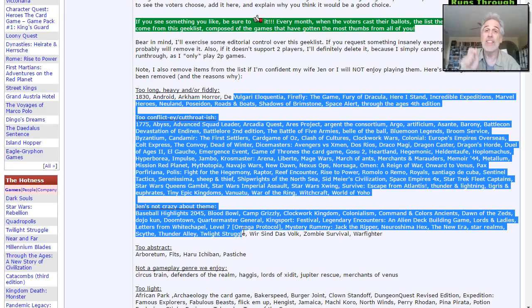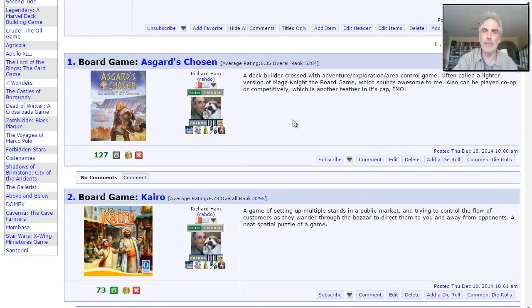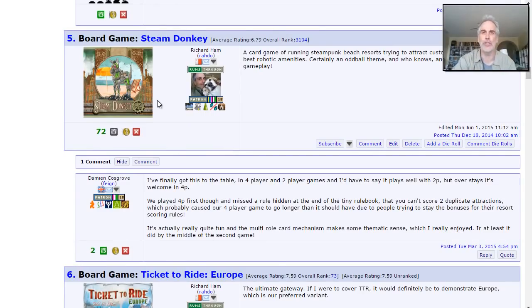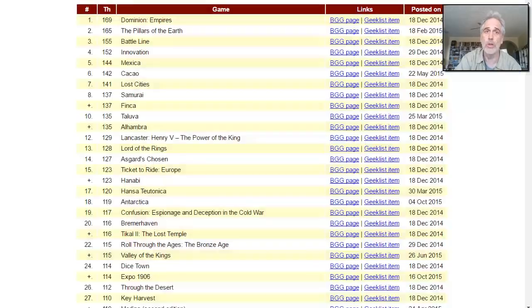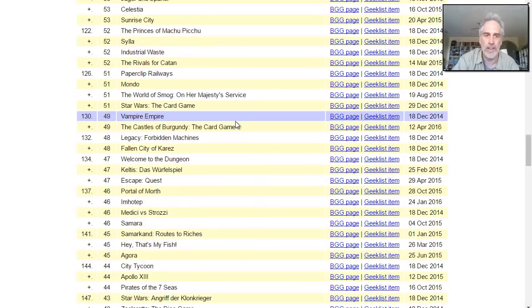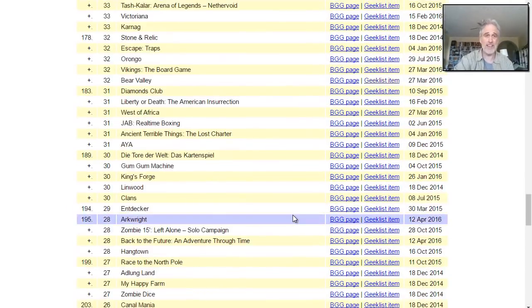Now, that's the first step. The second step is thumb it. These games need a lot of thumbs — the more thumbs they've got, the more likely they are to be covered. Here's Asgard's Chosen with 127 thumbs, although poor Cairo only has 73 thumbs, and Steam Donkey 72 thumbs. If you go to thumbs.rotto.com, you will find a list of every single item in that Geek List sorted by thumbs.